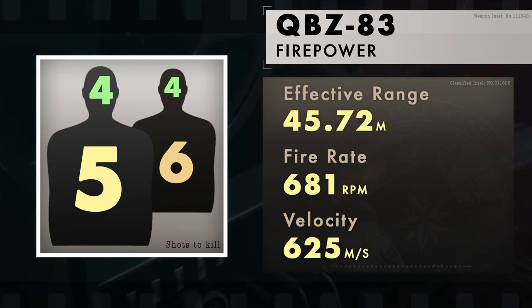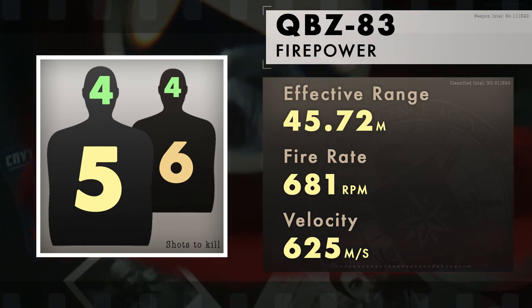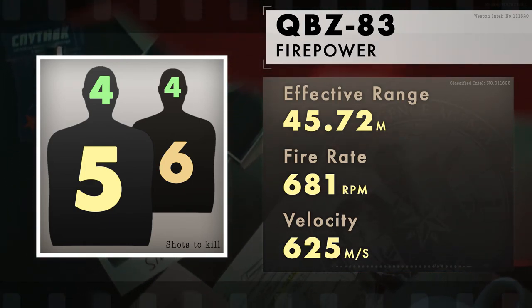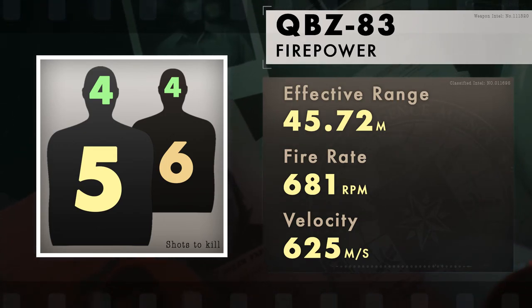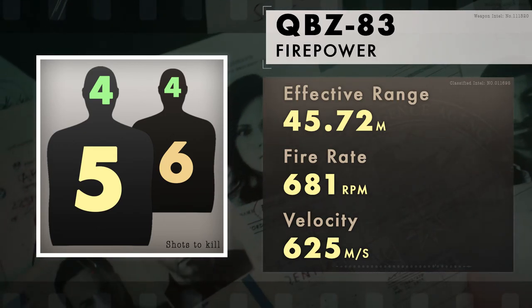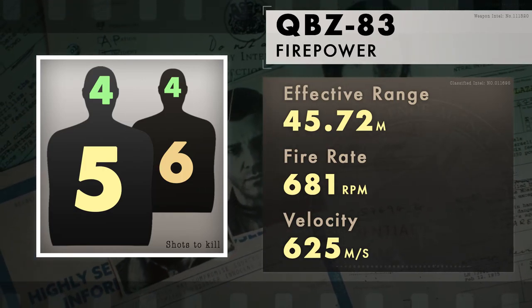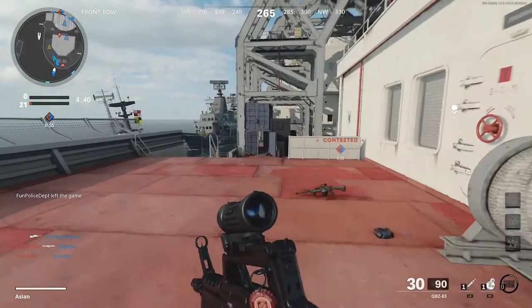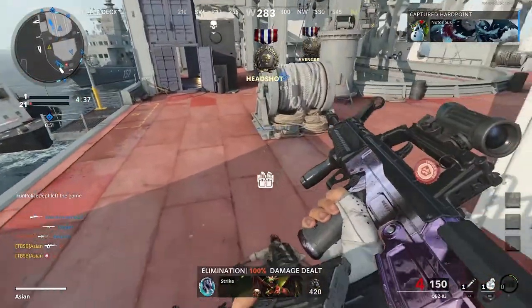The QBC-83 is a moderate damage assault rifle with 5 bullets required to kill to the body and has an effective range of 45.72 meters. After this, you'll need 6 bullets. For the headshot, you'll need 4 bullets regardless of any distance. The fire rate is okay at 681 rounds per minute with a bullet speed of 625 meters per second. These statistics rank the QBC as a fairly average assault rifle.